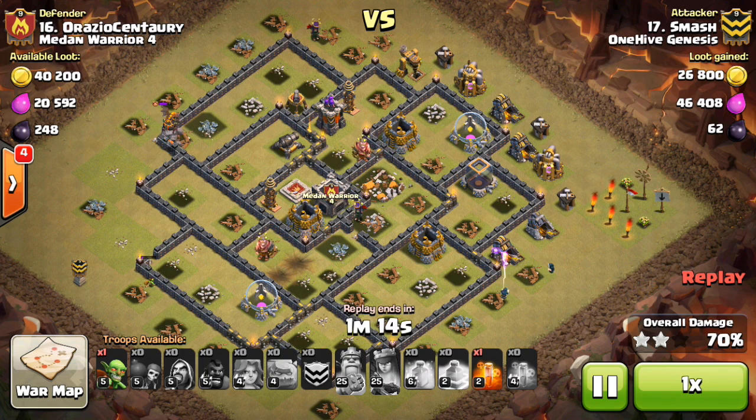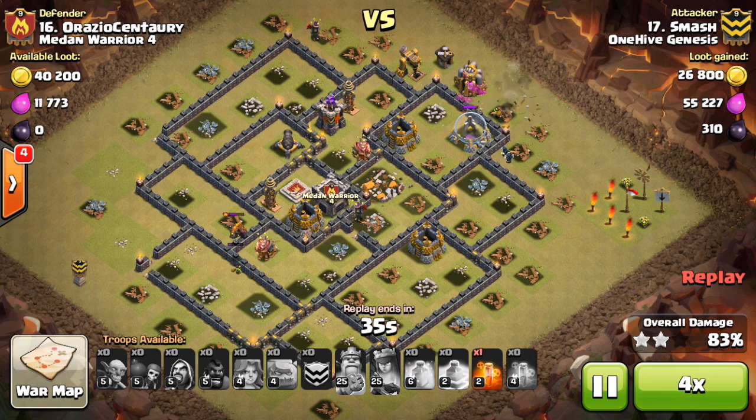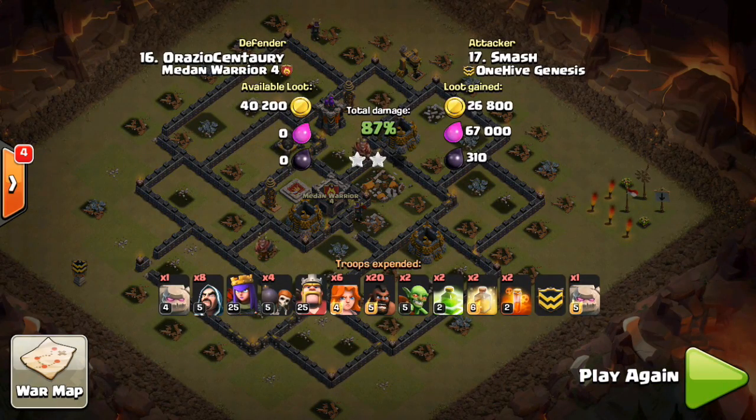Let's see what the next attacker did based off what he saw in this one. There's Archer Tower and Tesla that almost went down, and only two other defenses besides that. Good attack to Smash — the blueprint was solid, just couldn't quite get the troops to go the way it was intended. So let's take a look at the next attack and how it was planned out.